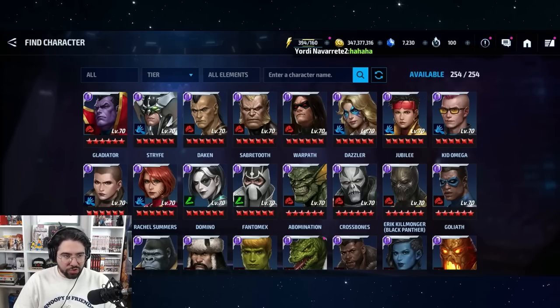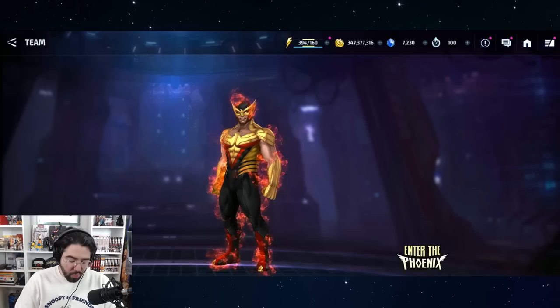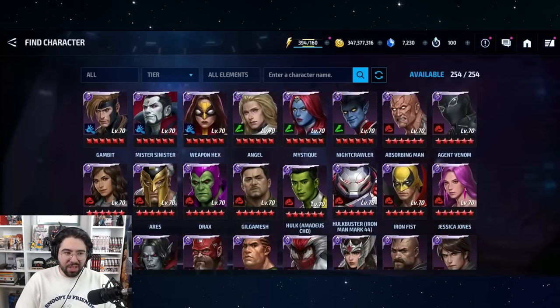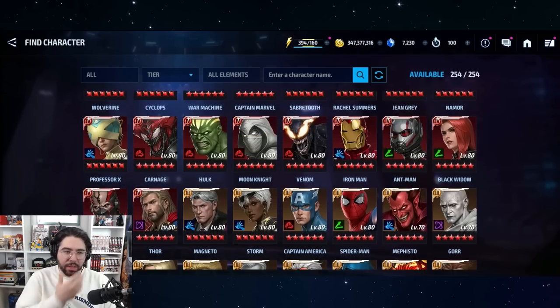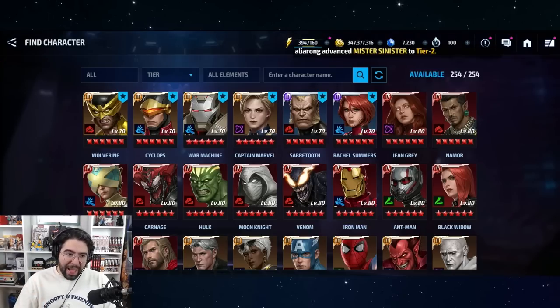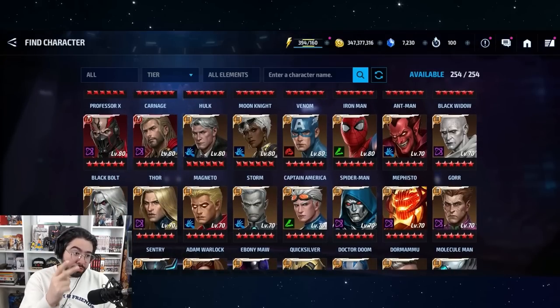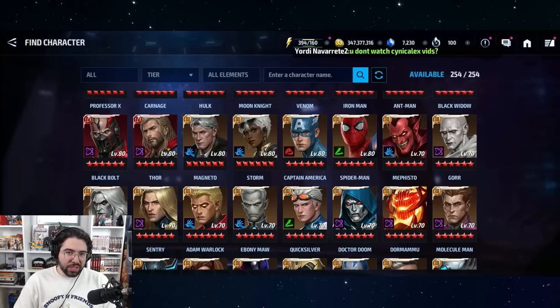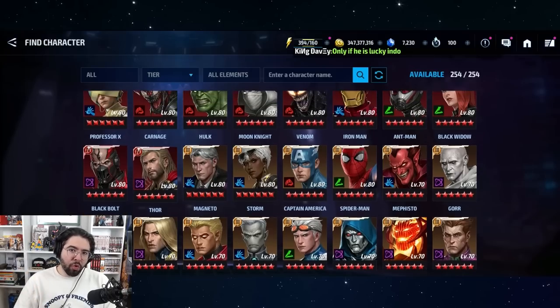In addition to Rachel Summers, there's also information pointing to either Sabertooth or Wolverine getting something. The three characters with indicative action in the game files are Rachel, Sabertooth, and Wolverine. This makes sense for a lot of reasons — if you look at recent holiday updates, they chose Magneto and Magic, both mutants. Before that for Halloween it was Black Bolt and Morgan, then Storm and Iceman for summer, and of course Deadpool and Gwenpool for April Fools. They've chosen mutants very frequently.